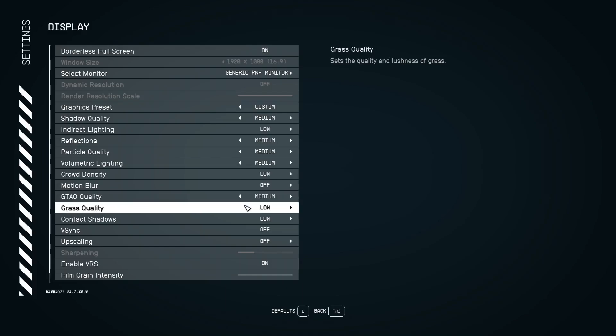Grass quality I would leave at low, so you don't render grass that is very far away. At low, the grass right in front of you will still look good, but it won't be rendering distant grass. Setting this to medium, high, or ultra will render far-away grass and put a strain on your VRAM, GPU, and CPU — I don't recommend it even if you have a powerful machine.